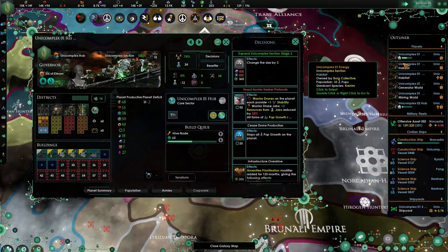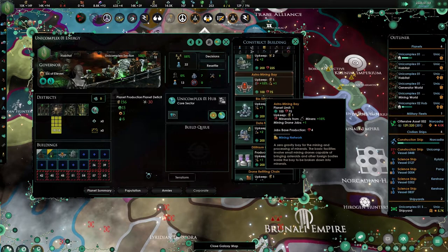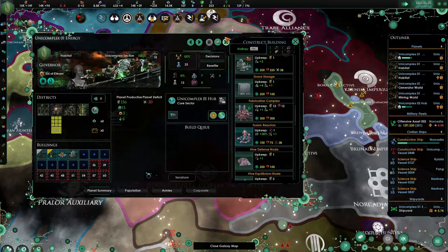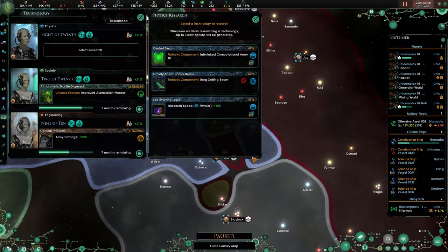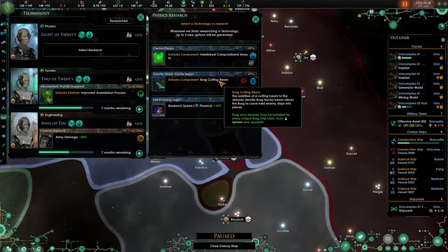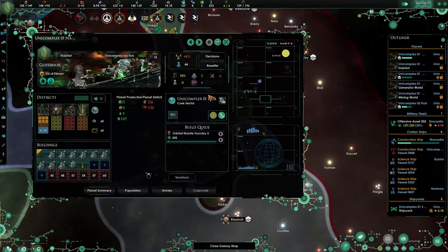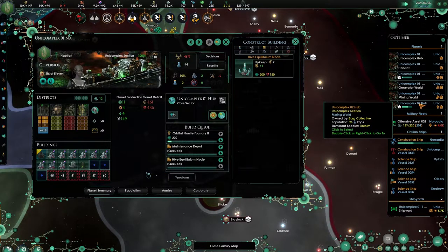We need to definitely offset this. What can we build? This was minerals — we don't have the strategic resource. As long as we have jobs we don't have to do anything. What we do want to be doing is making sure we don't fall into a nanite deficit again. Bulk cutting beam — research physics. Let's go for the research now. Let's upgrade you. What we need here is emnities, and that as well.